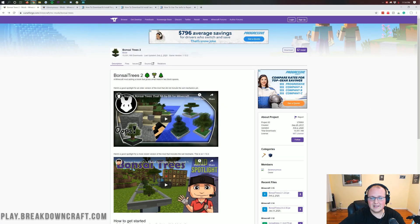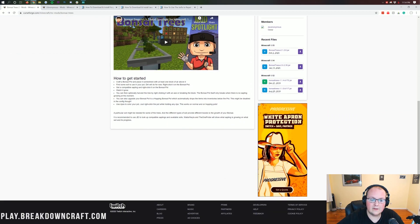Let's get bonsai trees, right? That's pretty cool. So let's go ahead and do that. You can find this link right here at the second link in the description down below. When you click on that, it's going to take you to this page. Now, this is the official download page for bonsai trees, and it has some helpful information. Scrolling down the page, we'll be able to see how to get started. We need to craft a bonsai pot and then place it with at least one block of air over it. We need to find some soil — dirt works, for example. Then we need to get a compatible sapling, right-click the tree, and watch it grow. It's that simple, that easy, and the sapling will start growing.